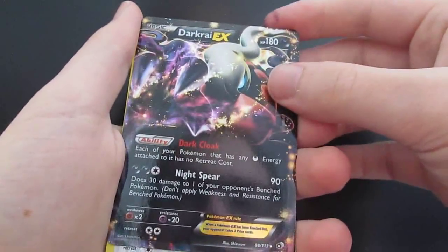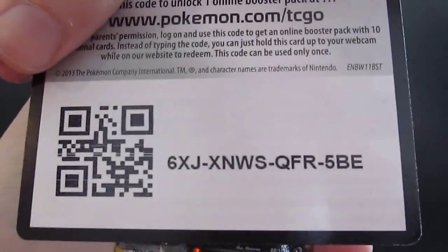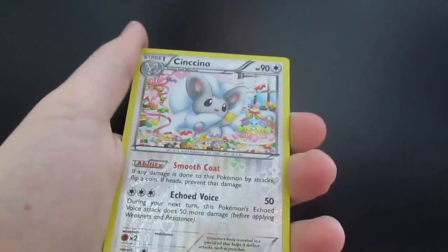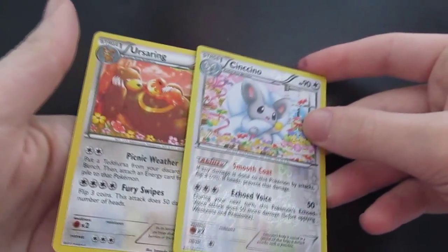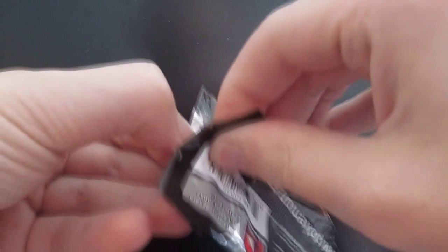Wow, okay, so that's awesome! There are two code cards — so there's one right there, I'll give you another one when we open another pack. Then our Radiant Collection cards are both Ursaring and Cinccino. Both pretty cool cards. That Darkrai EX — what a great way to start off the Legendary Treasures opening. I love this set, honestly.